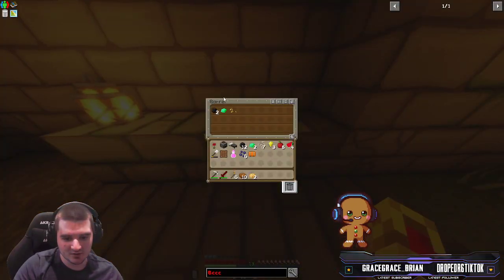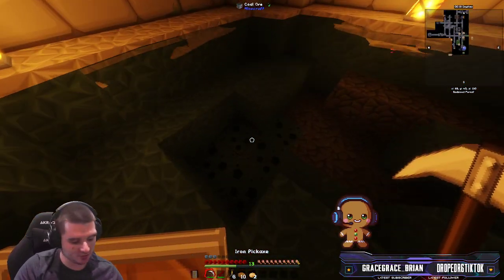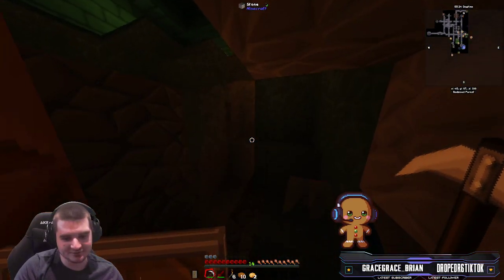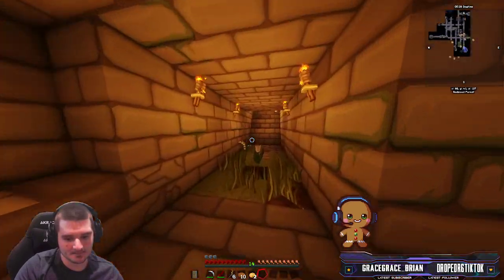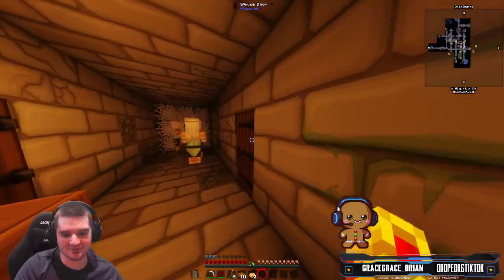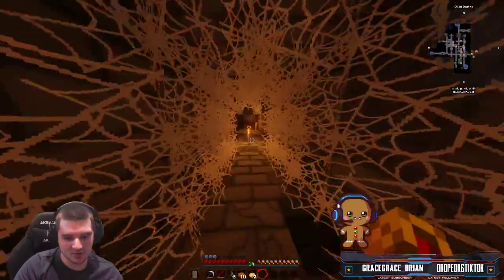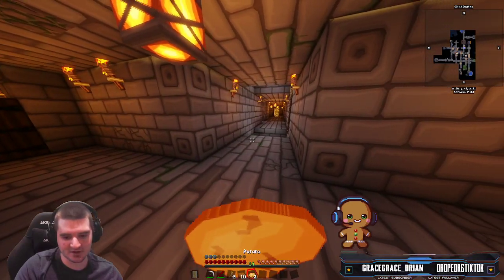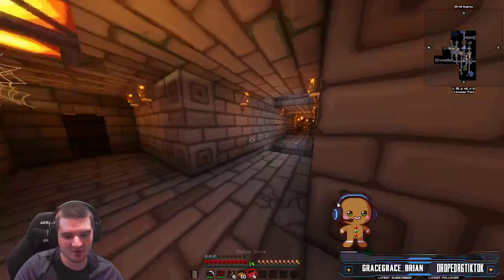We got another barrel over here with an emerald and some coal — that's nice. And it looks like we got some more coal in the water over here. Of course cooking different foods will also change what they have in them. That's everything on this side. Oh, a potato — let's eat that, I haven't eaten it before. Melon is next.